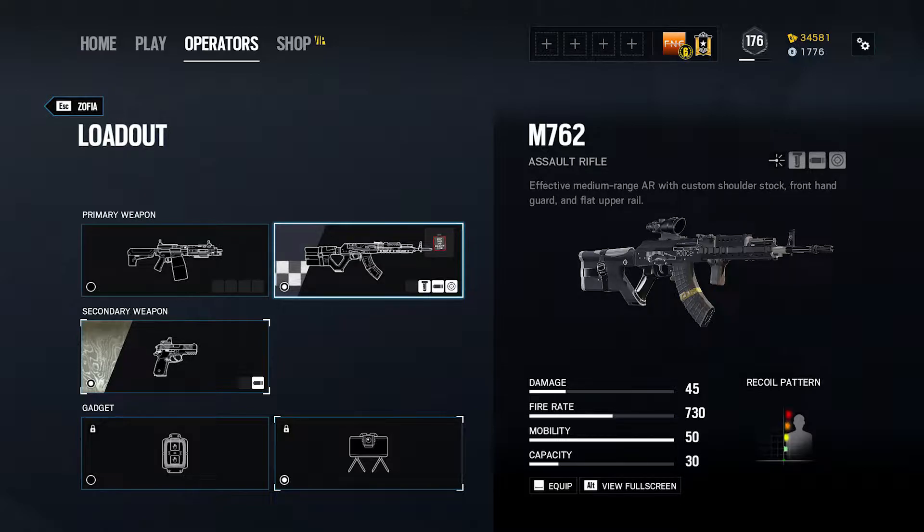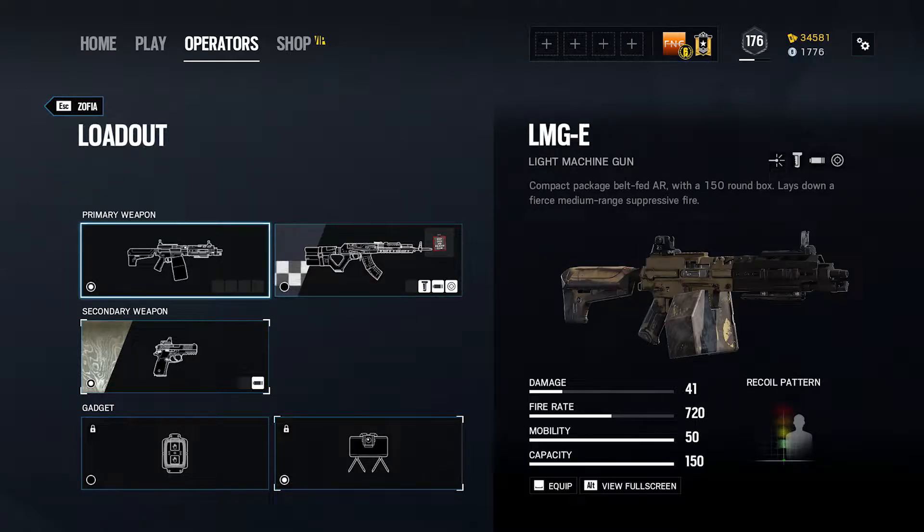Zofia has access to another very strong primary weapon in the form of the LMG-E, a compact light machine gun with a 150-round box magazine. Although it has slightly lower damage and fire rate than the assault rifle, the massive capacity can allow Zofia to put down some serious firepower and go practically an entire round without reloading.